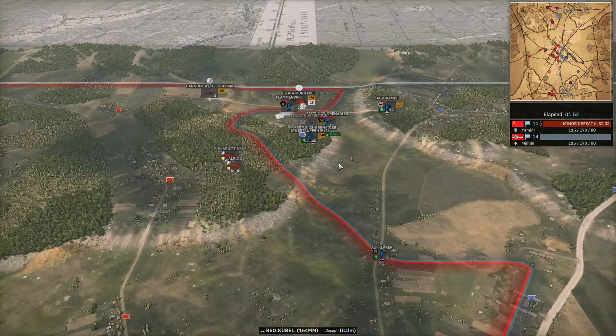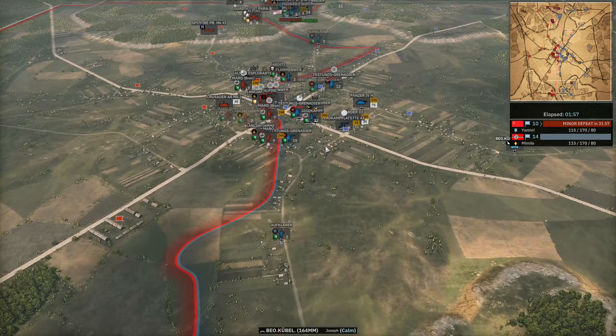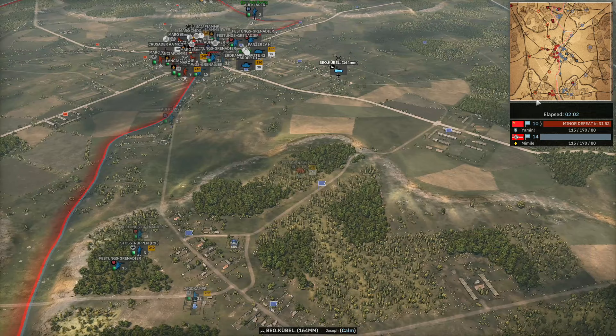The Crusader AA is forcing back the AR in the meantime. We've got a 164mm off-map already on the way from Mimil, which is what we expect out of Festung Tunkirchen. Off-map is garbage. Off-map is garbage — it is trash and you should never use it.